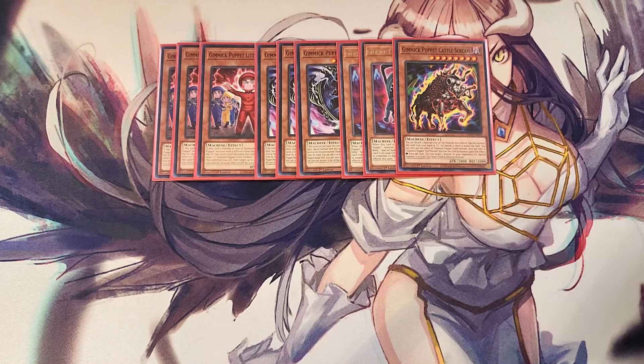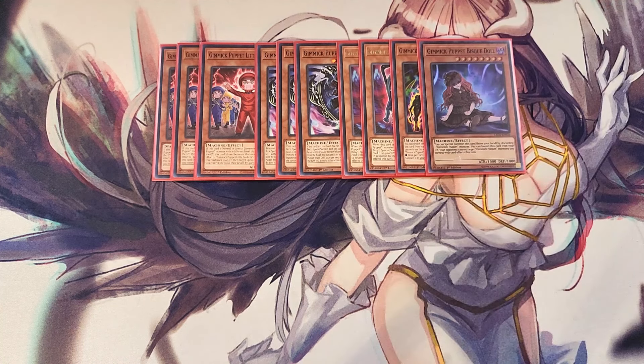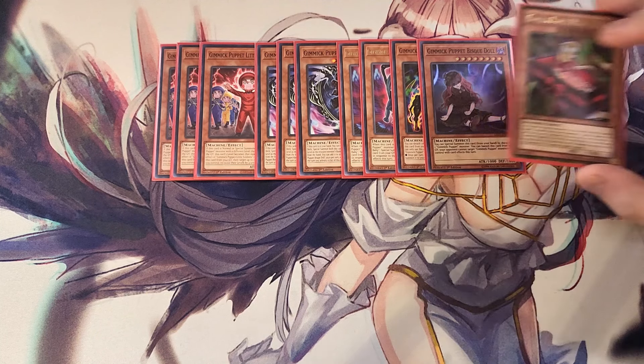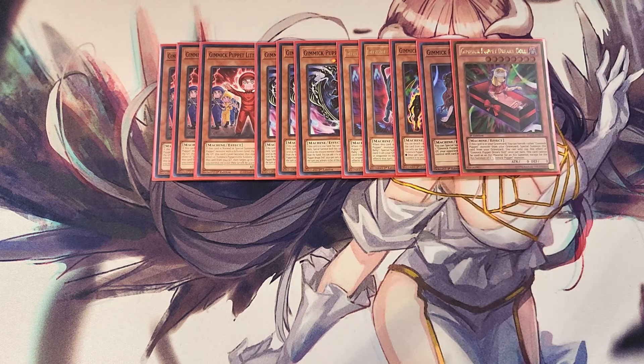We play a single copy of Biskdahl. Biskdahl is really good as an extender — just a one-of in the build — as you can special summon it from your hand by discarding a Gimmick Puppet monster. We also play a single copy of Dreary Dahl. Dreary Dahl is a one-of extender as well, because if it's in the graveyard, you can banish a Gimmick Puppet monster from your graveyard to special summon Dreary Dahl from the graveyard — a great ability to instantly get it onto your side of the field.